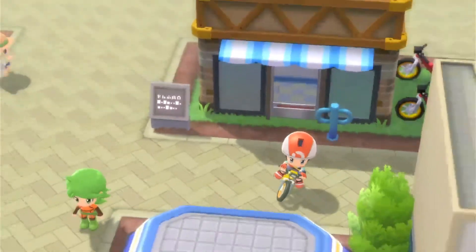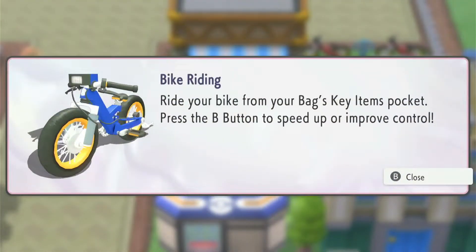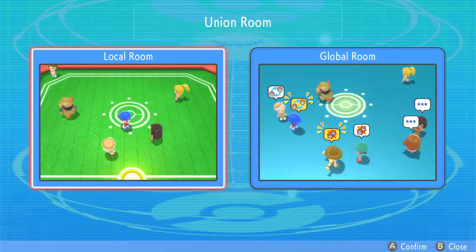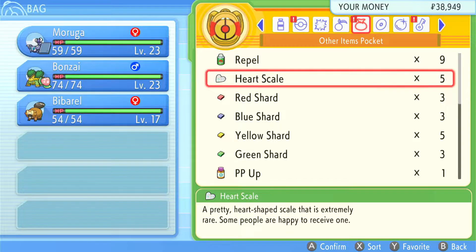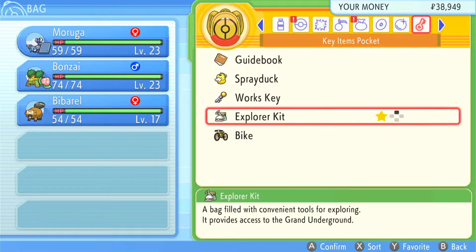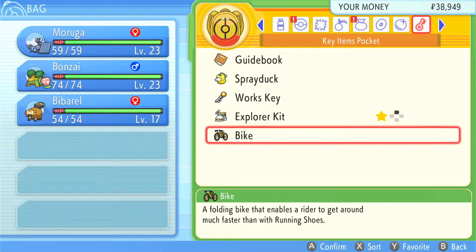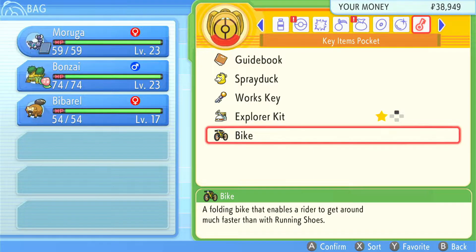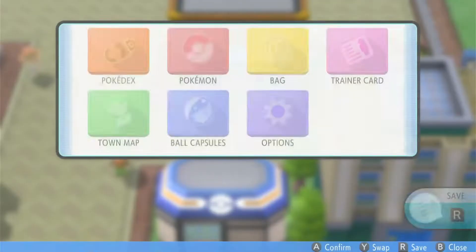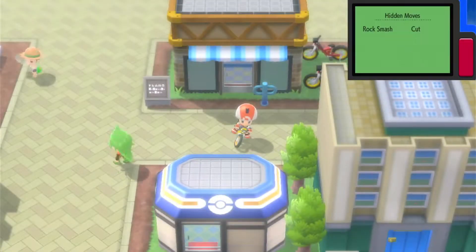You can press the B button to speed up movement. Now, about registering items — if you go to your bag and the key items pocket, you can register the bike. I have the Explorer Kit registered already. If you only have one thing registered, pressing the plus button on your right Joy-Con will ask if you want to use that specific item.